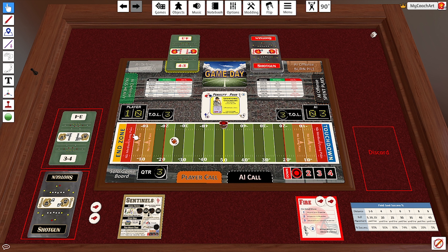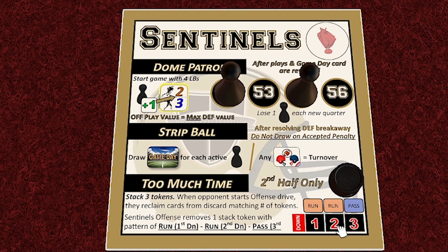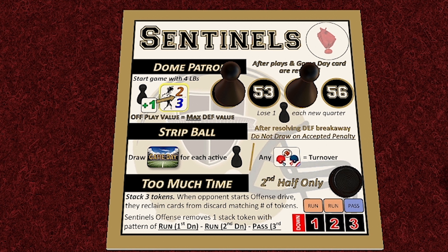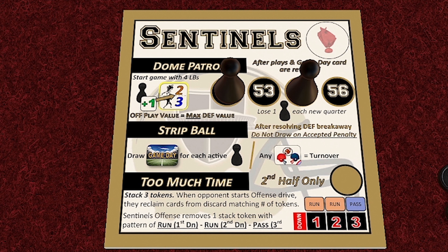Let's skip ahead to the third quarter. The Sentinels are leading 10-3. We're going to take a look at the too much time mechanism. These three stacked tokens represent cards that the opponent can pull back into their hand — think of them as free timeouts. At the beginning of the opponent's next drive, they have the option to pull back this many cards, whether that is 3, 2, 1, or 0, and that choice is up to the Sentinels. The purpose is to force the Sentinels to work off this additional time by following this pattern: run on first down, run on second down, pass on third down. Once that pattern is followed, you remove one token, and you can continue removing tokens each time you complete the pattern until you have none left.